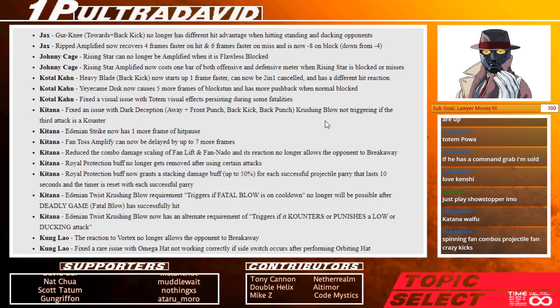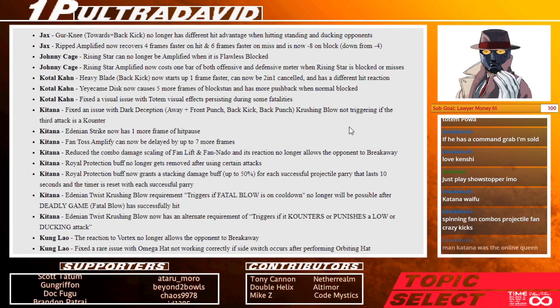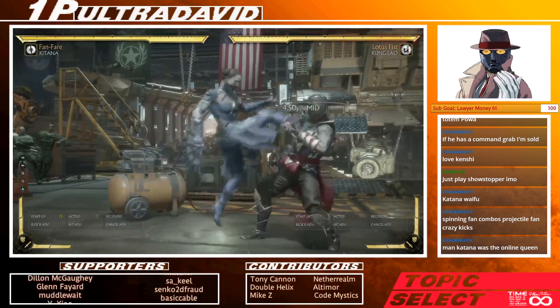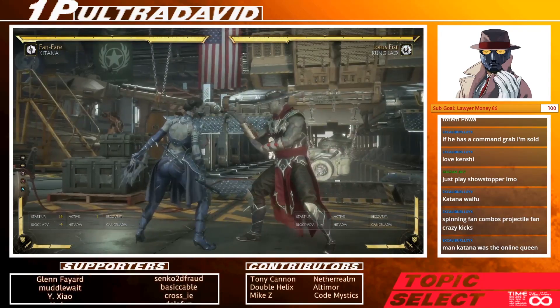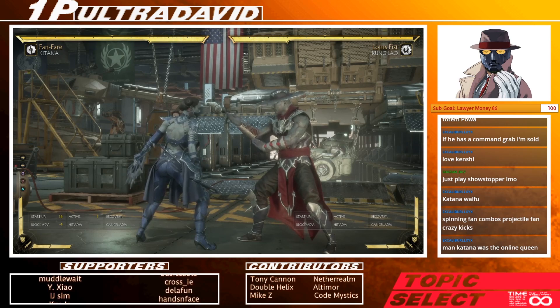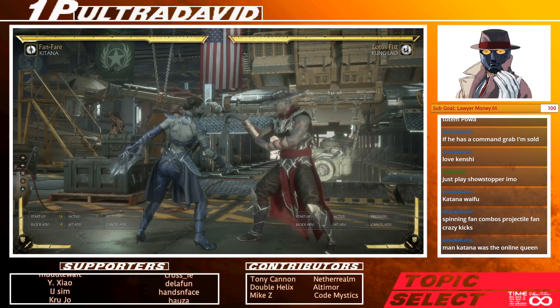So Kitana got a bunch of changes. Fixed an issue with Dark Deception — that's back 1, 4, 2 — crushing blow not triggering if the third attack is a counter. It did not trigger.